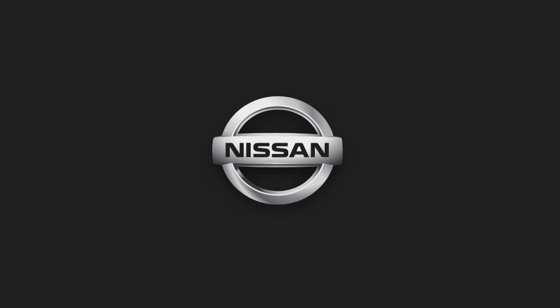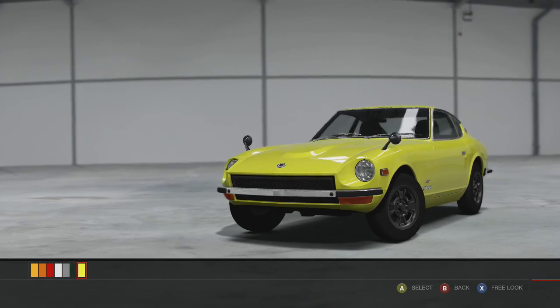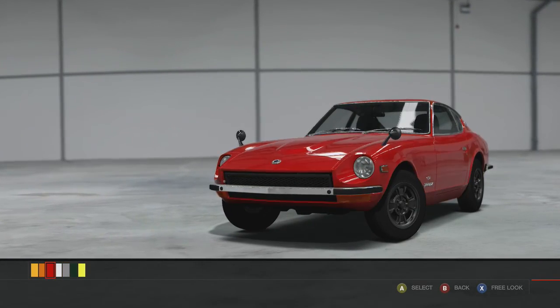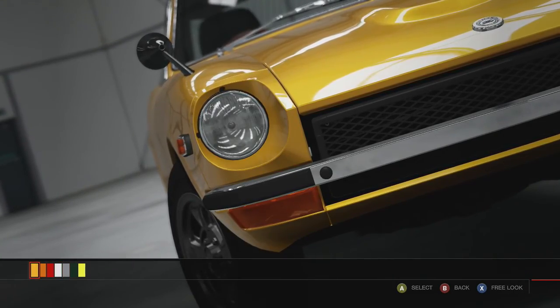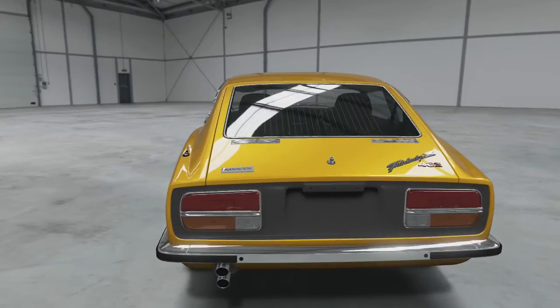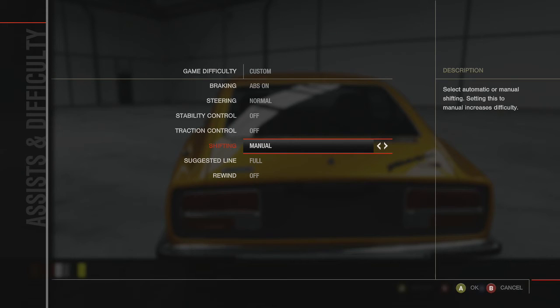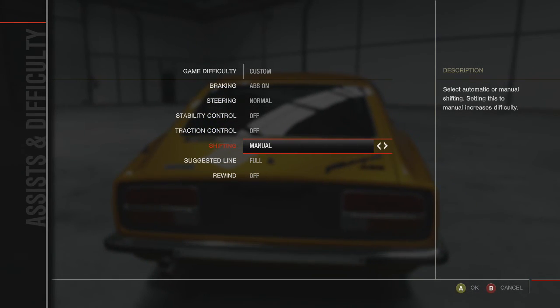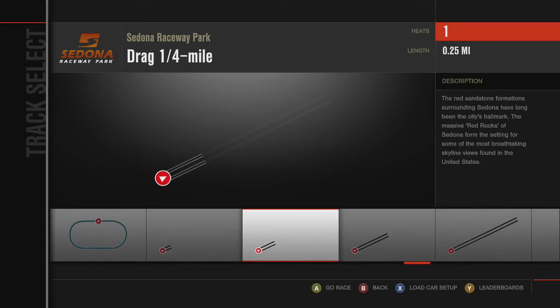Here you get to see all the different colors available for the car. Unfortunately there's no blue for this car, which would have been nice, so we're going to stick with this yellowish color that comes with it — it's a decent color. We're going to go manual and do our testing at the Sedona Raceway Park for a quarter mile.